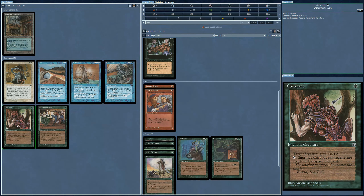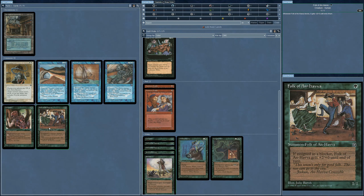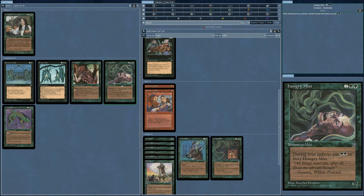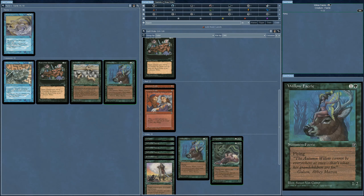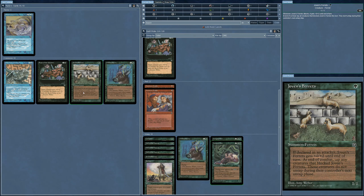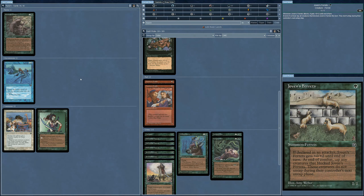That leaves us with Carapace — might be good for regeneration, but I'm going for the quick deck so I'll take the Folk of An'Hava. Another Hungry Mist — since I'm getting into green, I'll go for that. And another Feast of the Unicorn — you can pump up those Dwarven Traders to a massive 5/1. How will you stop that? We'll get some more Ferrets.